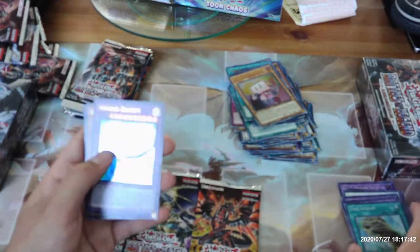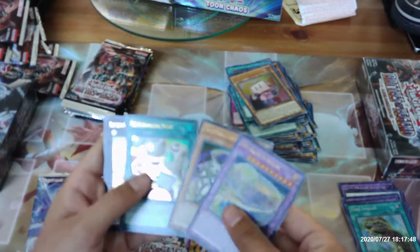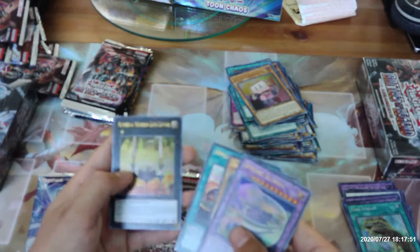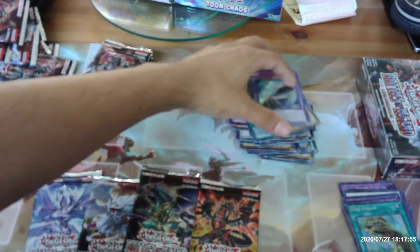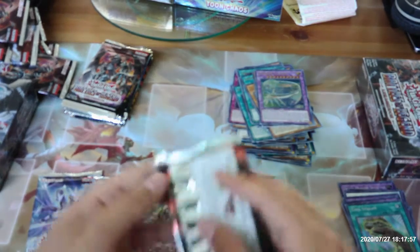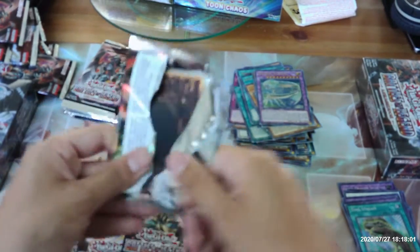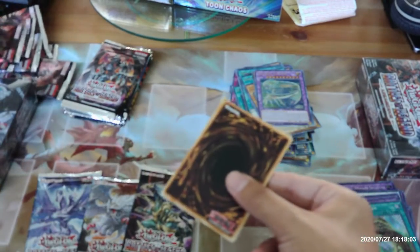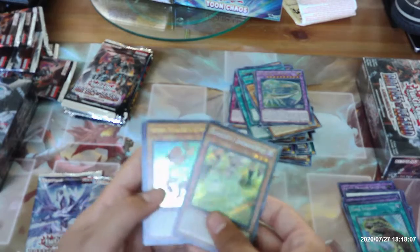Our first Time Stream. Invoked Elysium, Dragon Buster Destruction Sword, Appliancer Test, and Number Four Numeron Gate Katvari — second copy. Danger Jackalope second copy too.